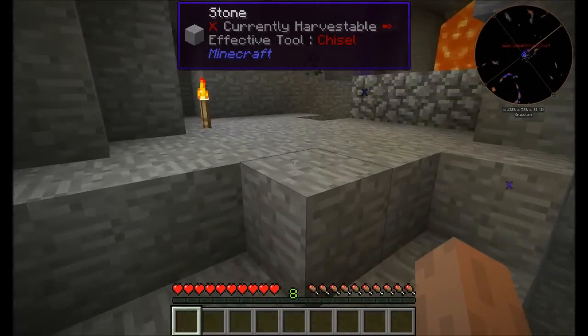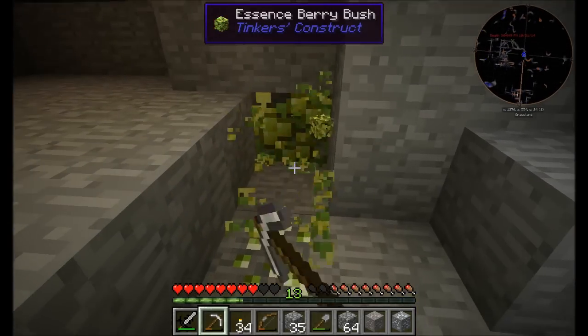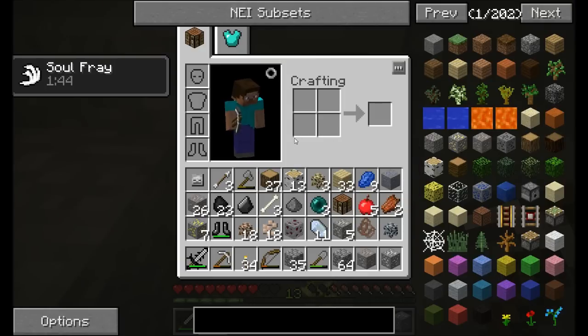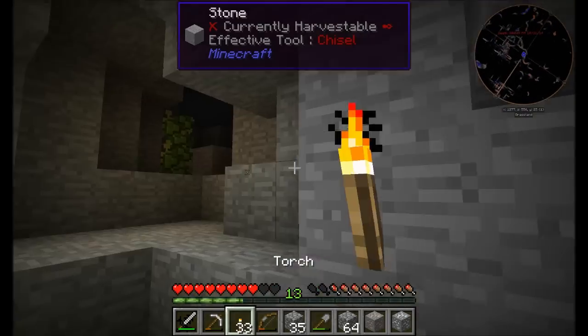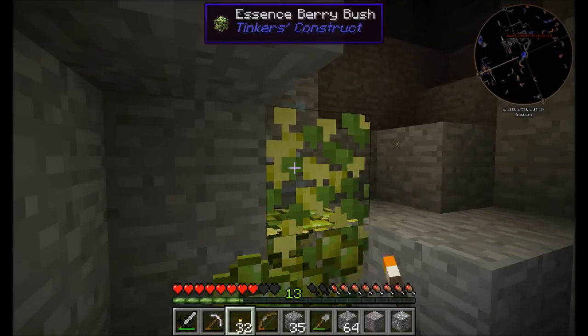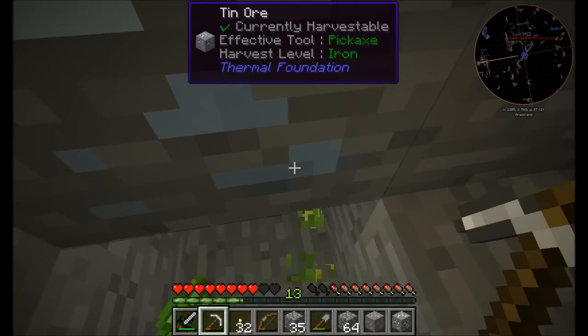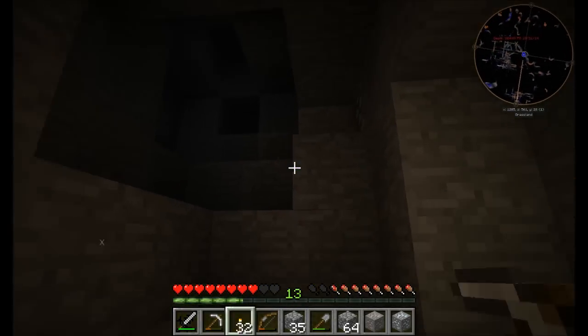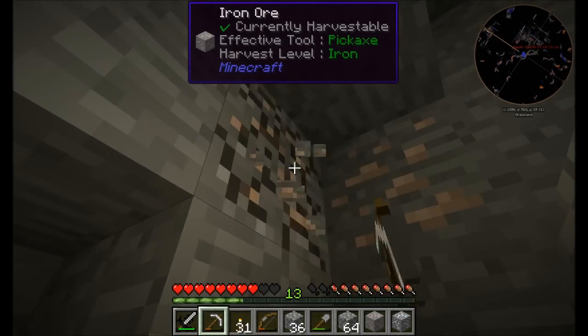I'm still exploring this underground cave and I found something very exciting - oreberry bushes. These guys are going to be definitely a staple of something I use in the near future. Oreberry bushes grow little experience orbs basically that you can eat and get experience from. We will definitely be taking advantage of those whenever you find oreberry bushes - they're pretty rare to find underground, but if you find them, grab them.